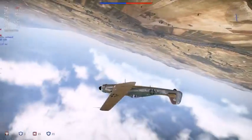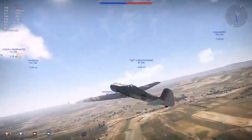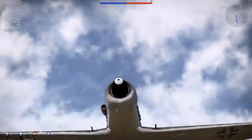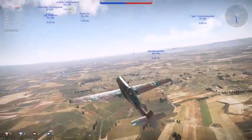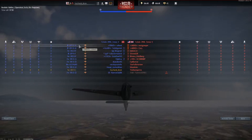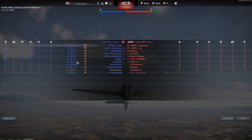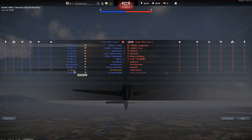What armament does this plane have? It has two 20mm cannons, one over here and one over here, and one 30mm cannon. That means basically whatever I hit is more or less going to be pulverized instantly. Just have a look at the team here: two G14s, G9, G4, D13, and me — the only person here with the TA-152.